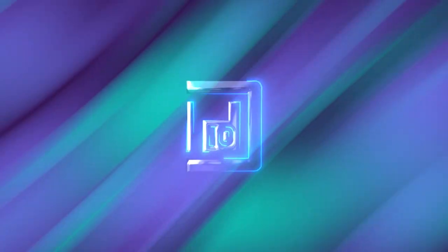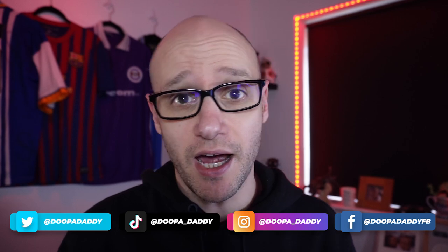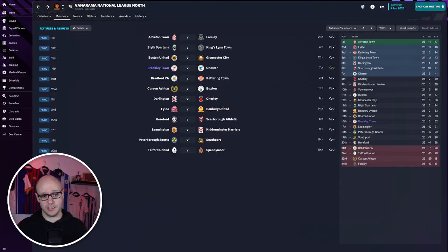Hello and welcome to our Unknown to Icon series. I'm Duper Daddy and in today's episode we will be tweaking our tactics to try and find that winning formula, because at the moment we're going through a bit of a bad run of form. Can we find a win and start moving up that table? As you can see, we're 16th in the table and we're playing at home to Chester.